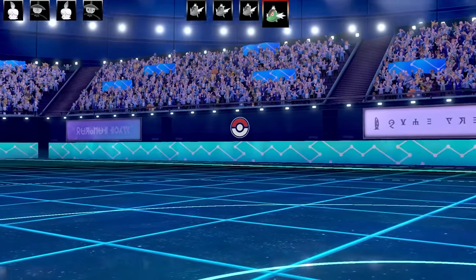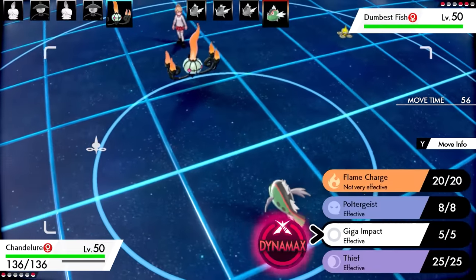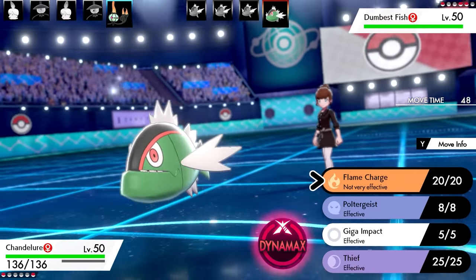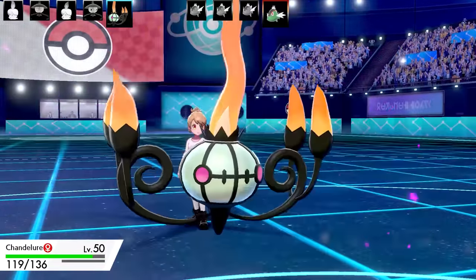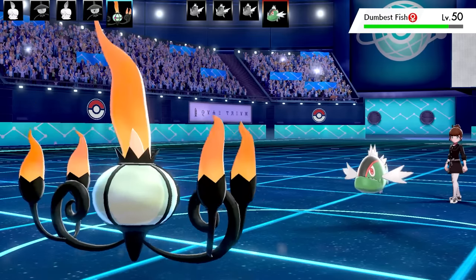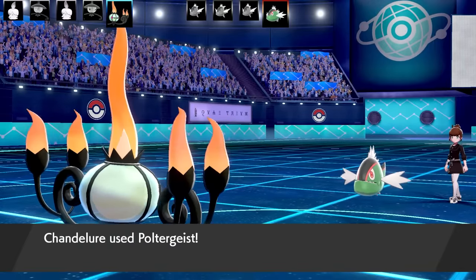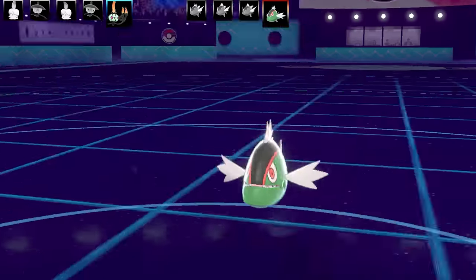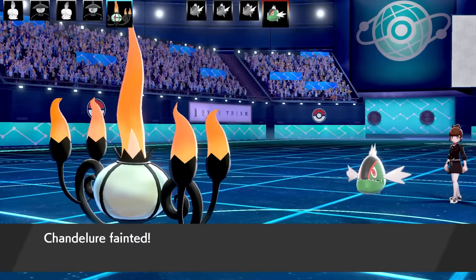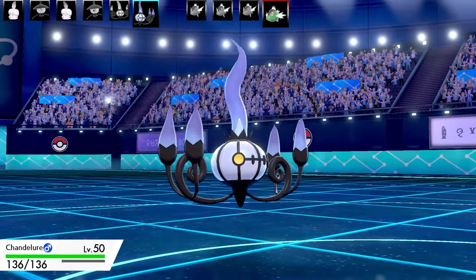I went into my orange Chandelure - the physical set. I might be able to get a Flame Charge off, boost my speed, and then go Poltergeist. Or maybe Dynamax and hope for a Water-type move to trigger Weakness Policy. But they go for Psychic Fangs which does a lot of damage. I went for Flame Charge to try and outspeed Basculin, running Jolly Nature. Then go for Poltergeist - I outspeed the Basculin, and it's got a Choice Band which is why it can only use Psychic Fangs. But Chandelure fainted to two Psychic Fangs hits. If only Basculin had used a Water-type move.